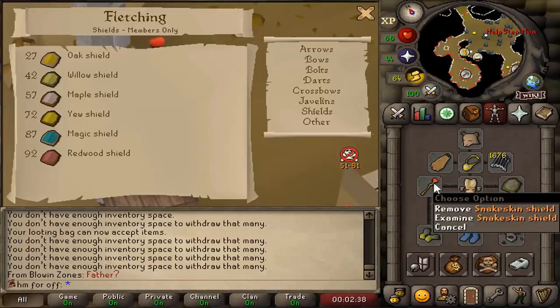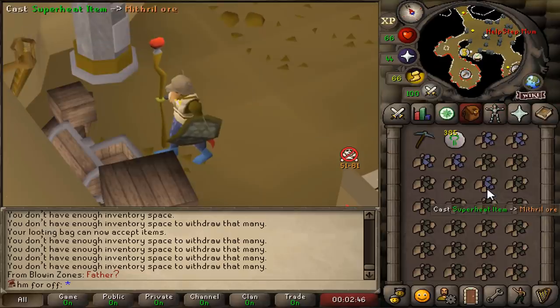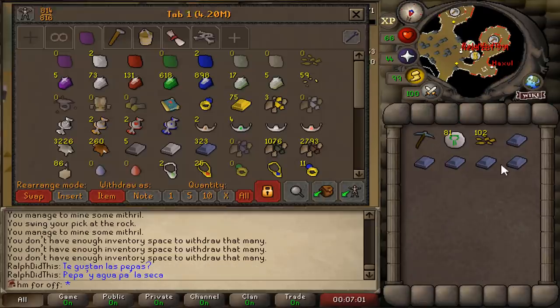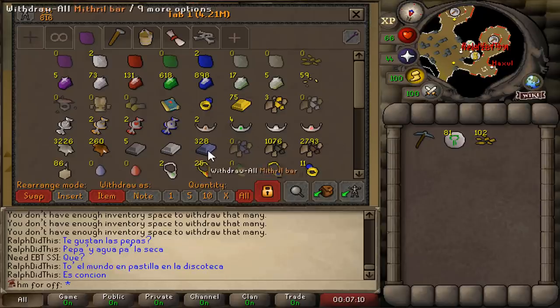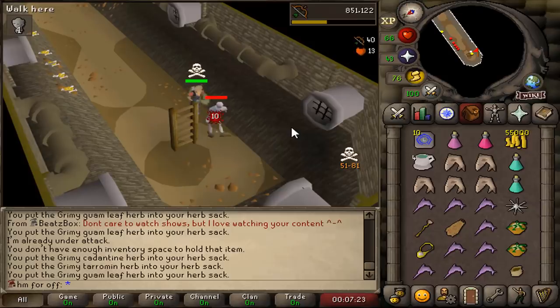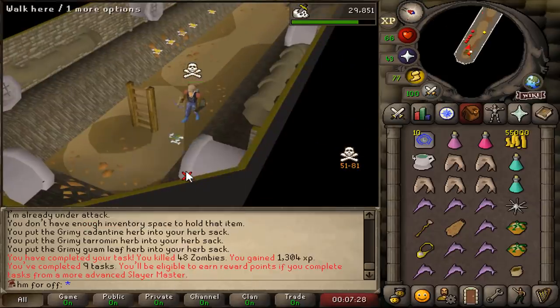299k. I want to upgrade my shield to a maple shield for that extra magic defense. To get 57 fletching, we're gonna do Mithril Bolts and Darts. 56 mining. We have now made 328 Mithril Bars — should be enough for a while, but I'm not gonna make them into darts or bolts anytime soon. We're going back to Slayer — our tenth task for some points. Task 9 completed. One more task to go until we get some points.